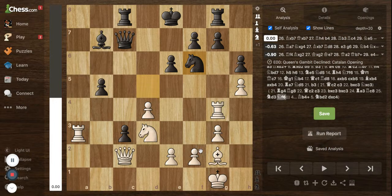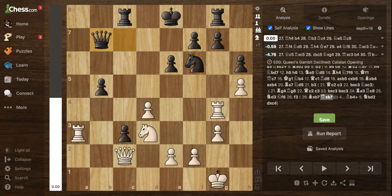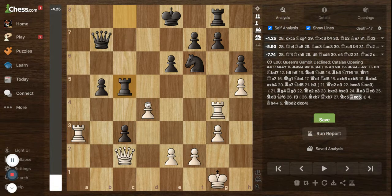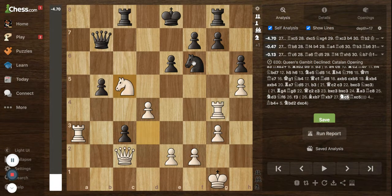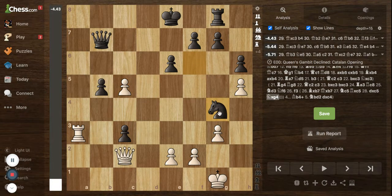We have bishop takes b7 and queen takes b7, then knight to c5 and rook takes c5. Magnus captured that piece — Dubov blundered a piece over here, because you cannot capture that rook as the queen is hanging. So Magnus captured that knight and after captures and captures, Magnus is up a piece. I think Dubov miscalculated something rather than outright blundering.